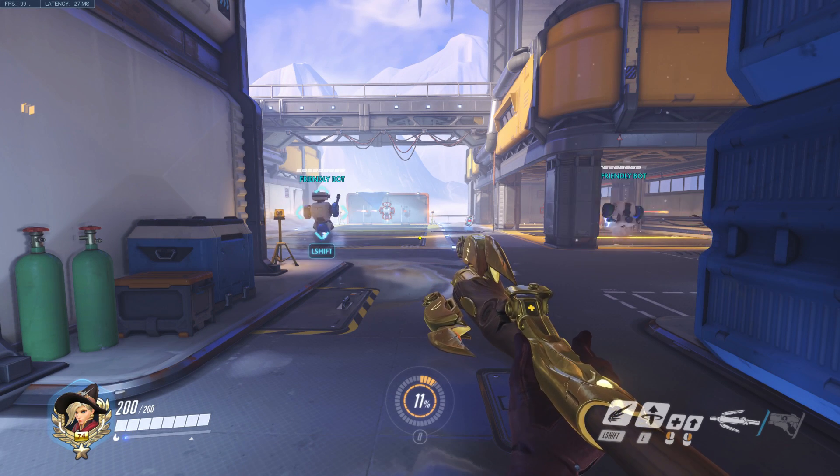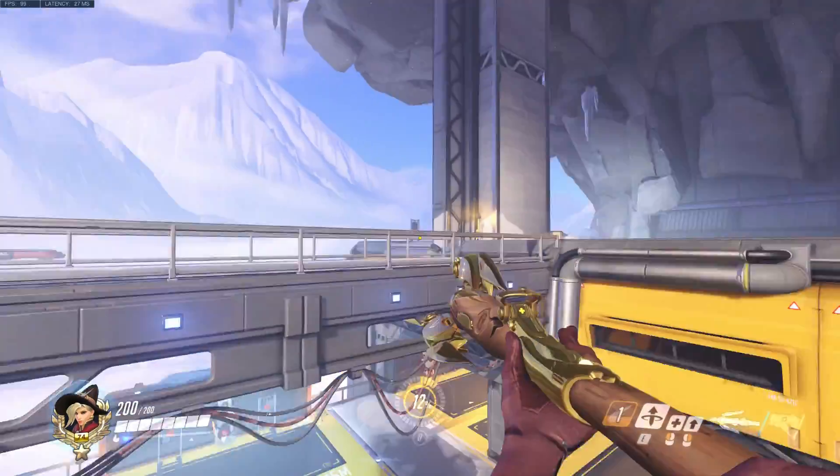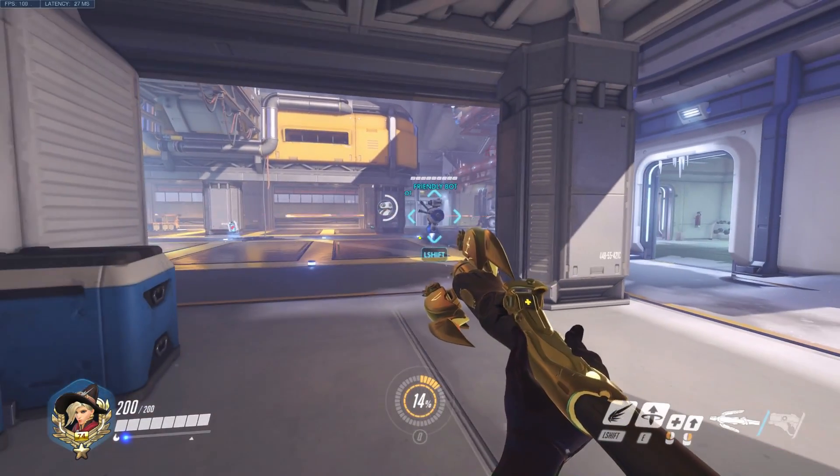Hello everyone, welcome back to my channel. So for today's video, I am going to show you guys how to do the Mercy Super Jump, which, if you guys don't know what that is, is basically a way for Mercy to propel herself into the air without having a teammate be physically in the air for her to fly to.